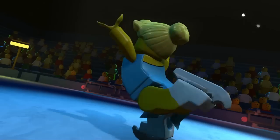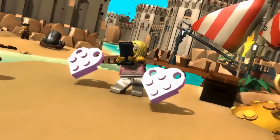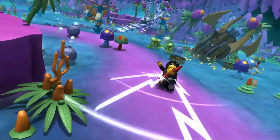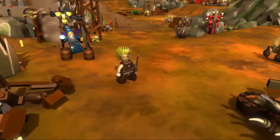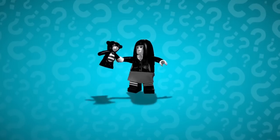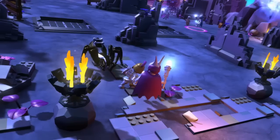Each minifigure has their own unique personality and powers. The Trendsetter takes selfies to heal herself. The Rock Star plays powerful riffs on his guitar. The Wizard — he's cool — he actually shoots lightning bolts at his enemies. Spooky Girl can transform herself into a giant spider. Yikes!